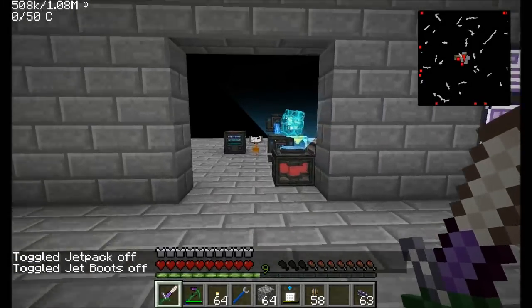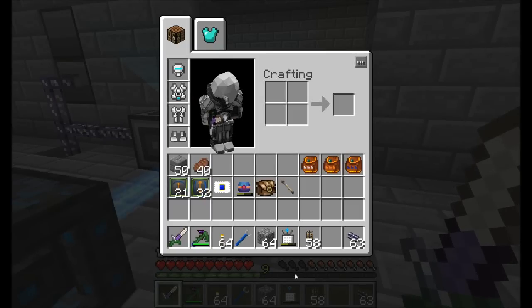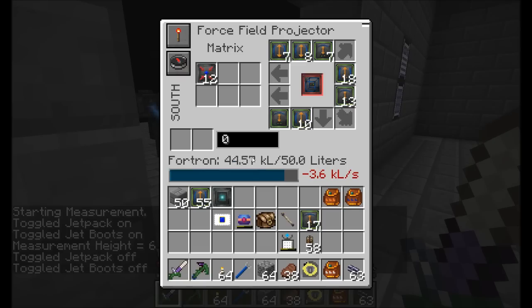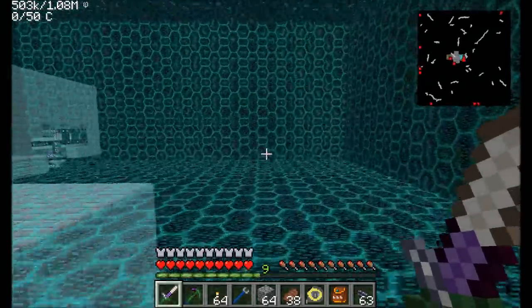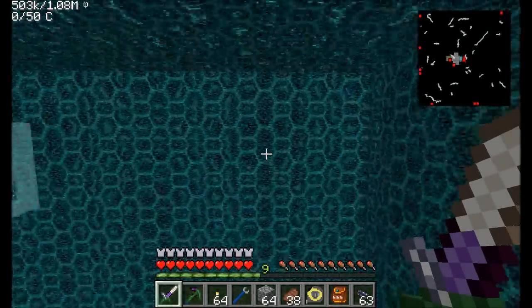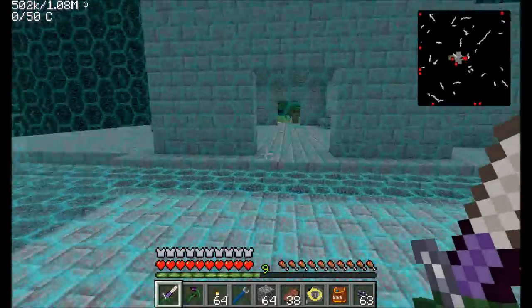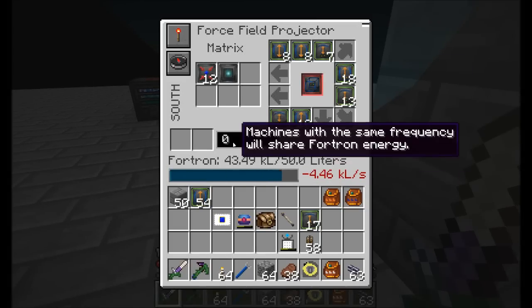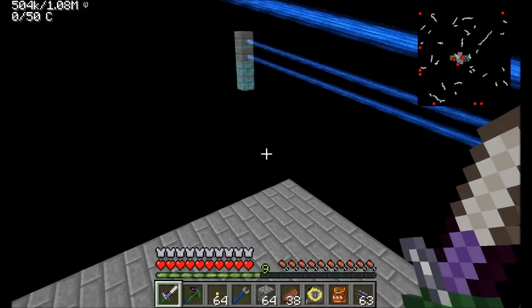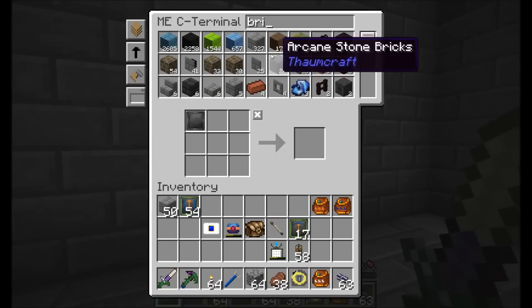So where should the Thaumcraft room go? That's a really good question. I think I want it somewhere nearby. I think I've mapped out a pretty decent looking room — maybe right here. It's really big, but of course we've got all the multi-blocks from Thaumcraft and all the stuff we're going to need. So let's get it built out first and then we'll fancy it up. I just need to plop in the field stabilizer module and away it goes. Back in a few when it's done building. Hopefully I've got enough brick in here, and yeah, I do.